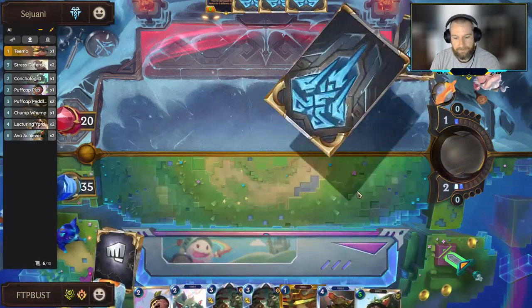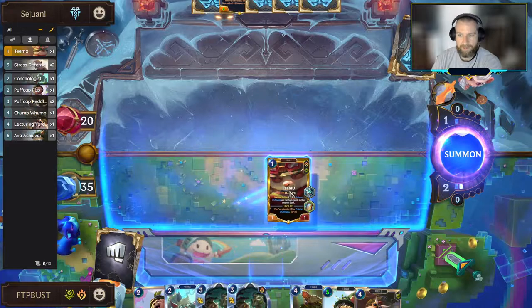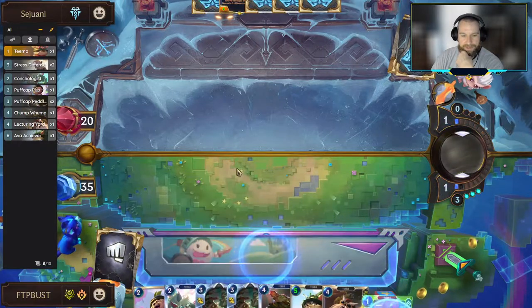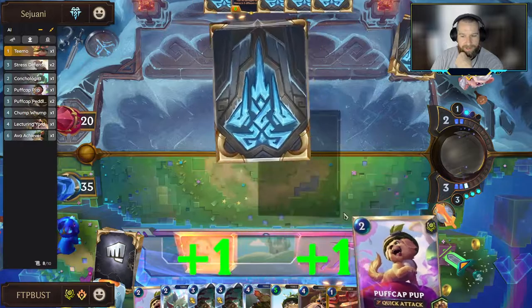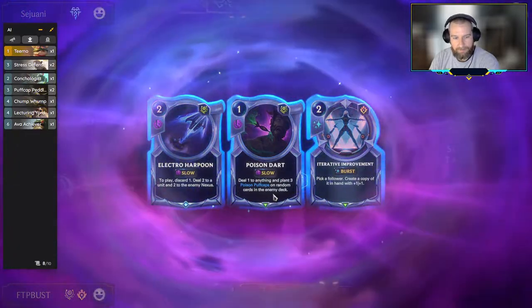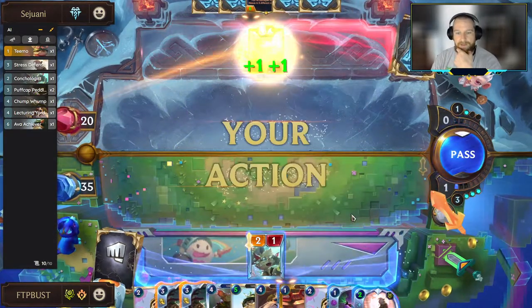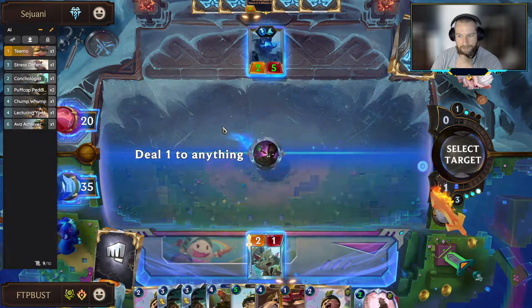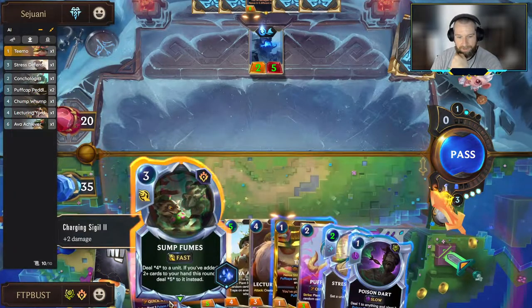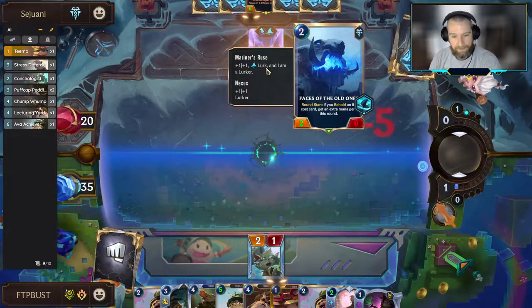There he is. I'm not sure how the timing works on that power — when you put equipment onto your units and it draws if not already in your opening hand. I'm not sure how that works with this Teemo, but I think we'll be okay. I think we could probably just take the Poison Dart. I wanted to be able to cast some spells. The Sump Fumes is going to be good — let us kill this unit. Nothing wrong with just killing units.